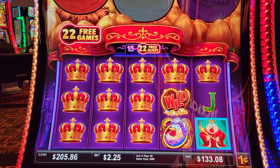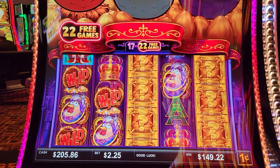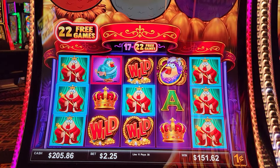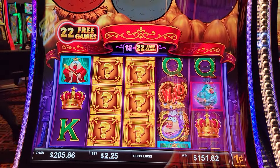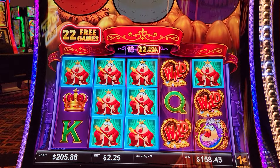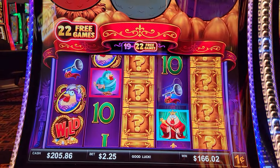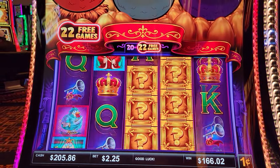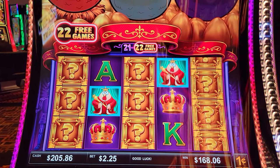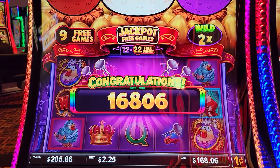This is going very well. We've got five more keep games — let's see what else we can do. Oh yes, gravy train right now. Another $14. King chicken right there — kind of looks like Peter Griffin! Alright, let's finish strong. Finish strong, finish strong — thank you for all the wilds, really appreciate that. Wow, alright — $168!